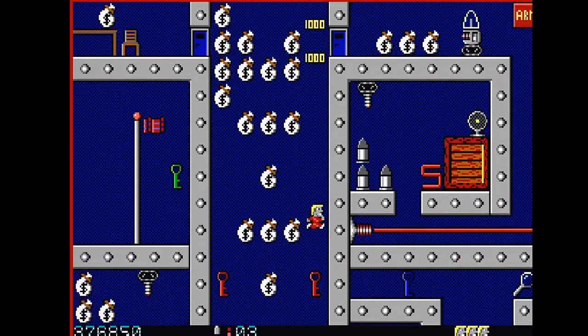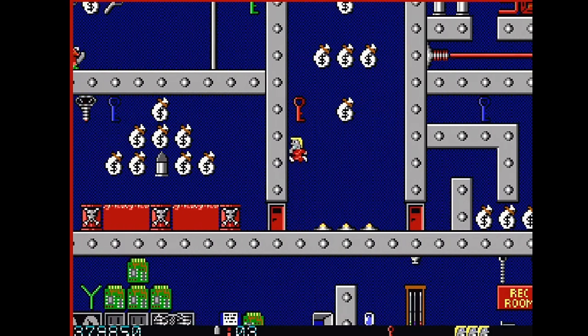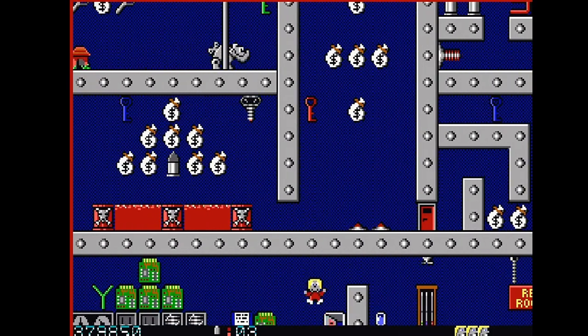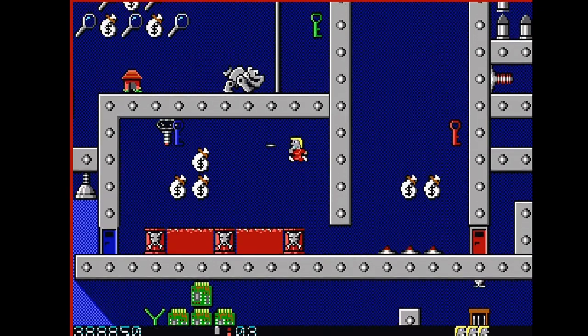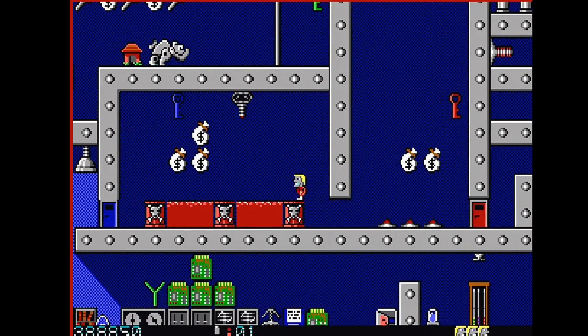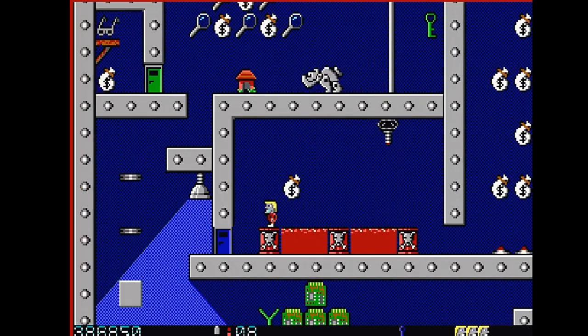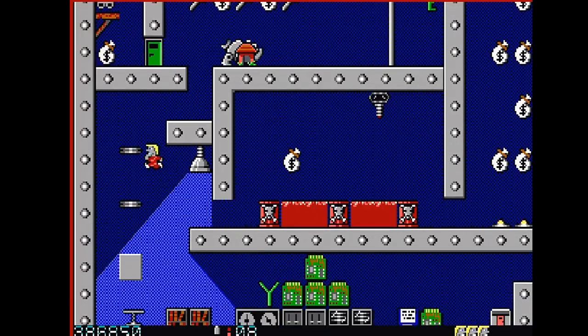Some of the levels, like this one, can kill you upon entry, but once you figure out to stick to the sides you can get around such traps. Another thing on this level — I came across the most annoying enemy: those roof-mounted stun gun robots. You have to jump at just the correct height to shoot them. I used a lot of ammo and ended up just trying to run past them over the kegs to get away.